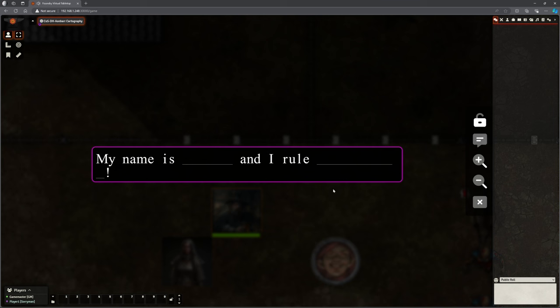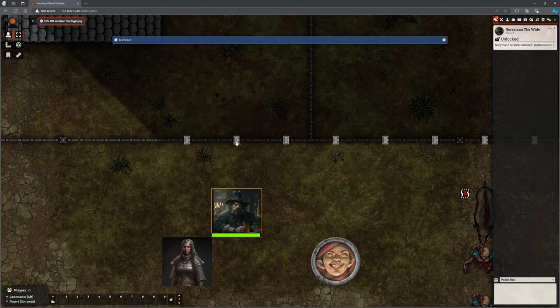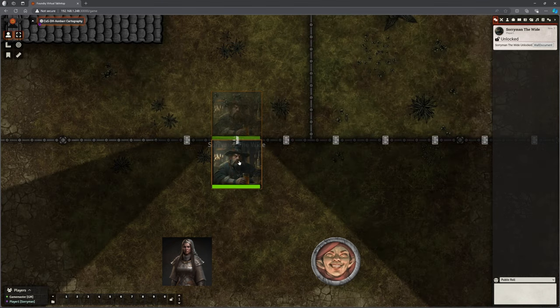Next type of puzzle: fill in the gaps. 'My name is...' and 'I rule...' whatever. The chances are they're not going to be able to just go and complete this without some kind of clue in the adventure, which is really nice. That's the right number of letters and that's the right number of letters as well - so it's a little bit like Hangman. Because I think I've got the right thing in there as the player, I can attempt to unlock and it has indeed unlocked. I can now open this door and Sorryman can proceed.